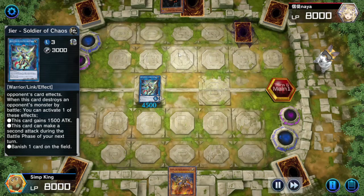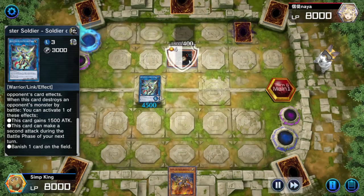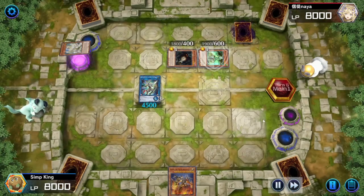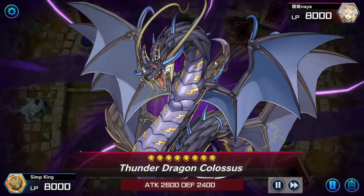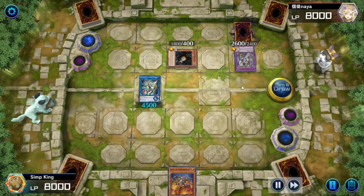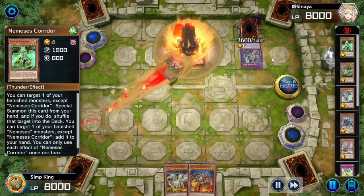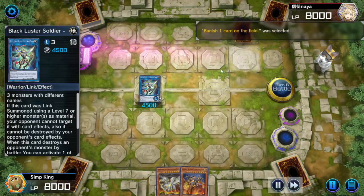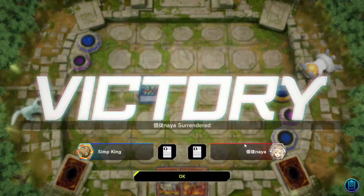Opponent doing Danger things - discarding cards, summoning monsters, drawing cards. Now he's gonna summon a pretty ultimate boss monster: Thunder Dragon Colossus. But Thunder Dragon Colossus ain't got nothing on BLS. He's immune to destruction by battle because he can destroy cards or banish cards in the graveyard to protect himself, but BLS can banish - so we're banishing that Thunder Dragon and opponent is done. Opponent cannot handle it.